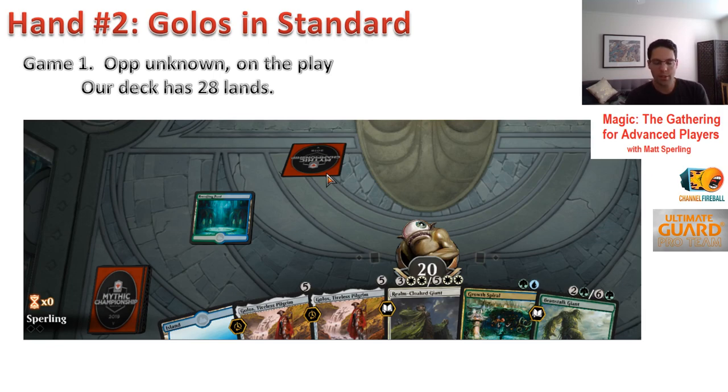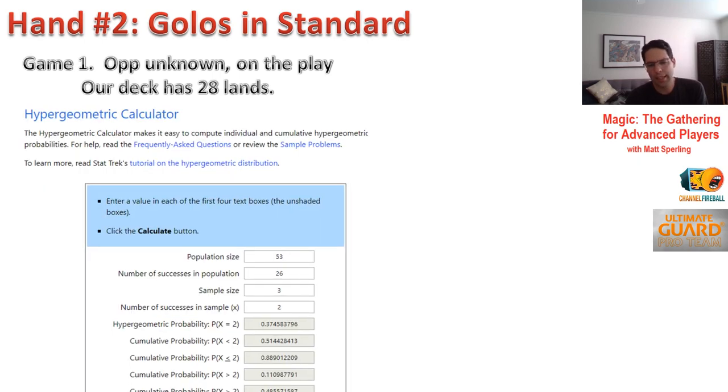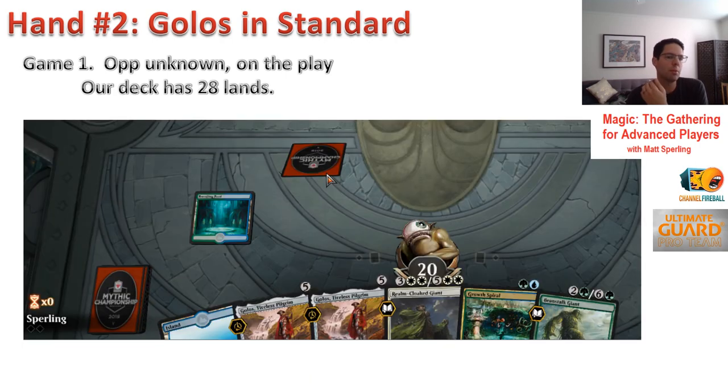On balance, this is a close hand — a good one to think through and use to illustrate the math. I think ultimately this is probably a mulligan. The failure rate is a little too high: 25% we never come out of the gate, and over 50% we don't realize the explosiveness. We're not impacting the board for the first few turns in either case. I think a six-card hand probably does better on the play, but it's close. My first instinct was to keep because the ramp spells are important, but looking at the math, it's probably a mulligan.